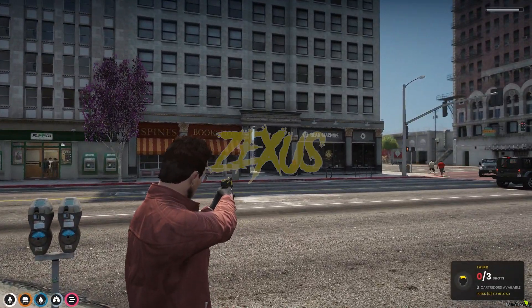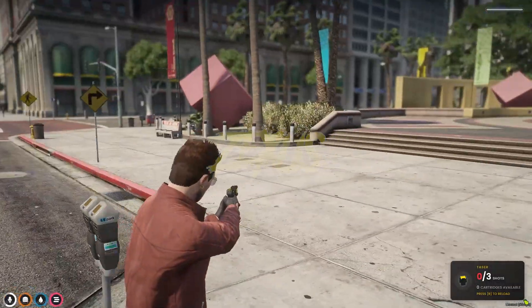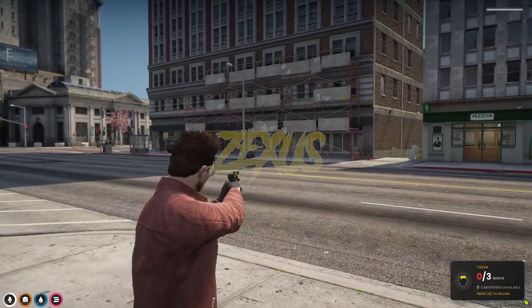Now it's zero by three — we are out of shots. Let's try to fire the taser. As you can see, it is not possible to fire because we don't have any shots left.